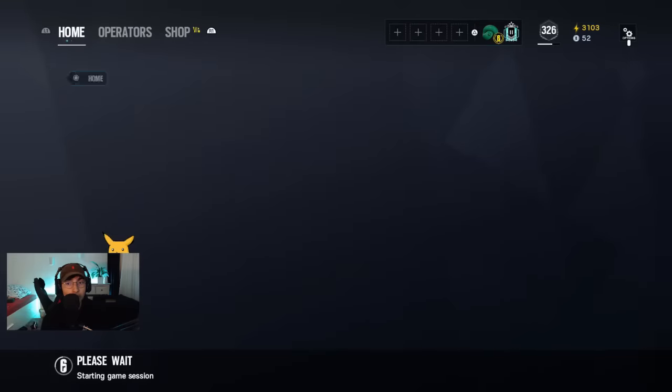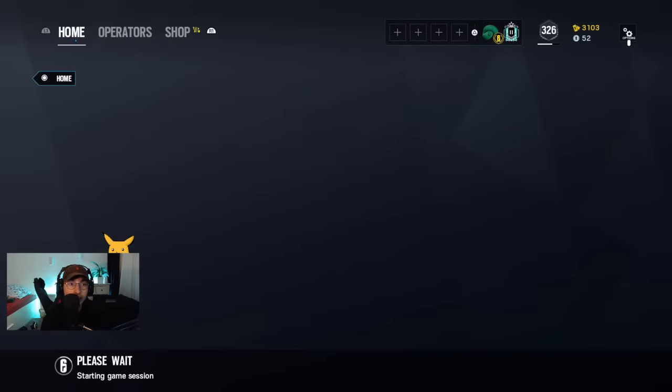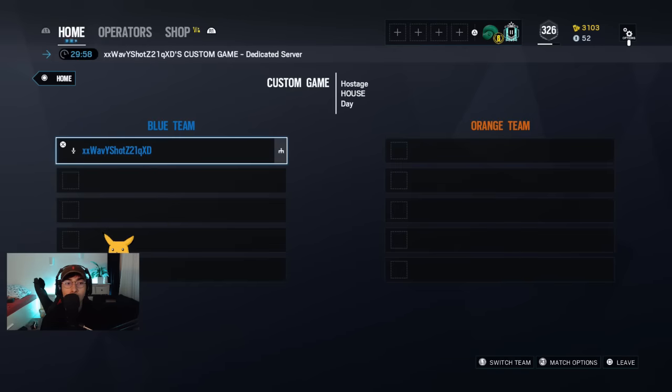After you've picked your server, go to Create as a Player. Press X and now you wait until it loads up. Alright, I think we're good.